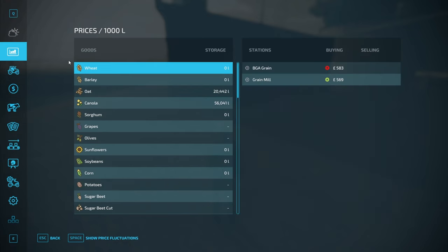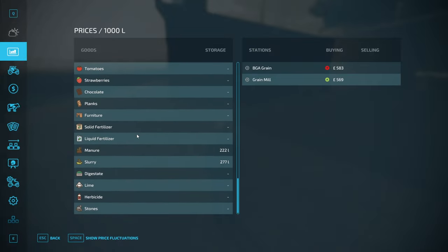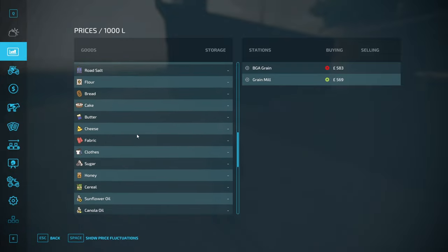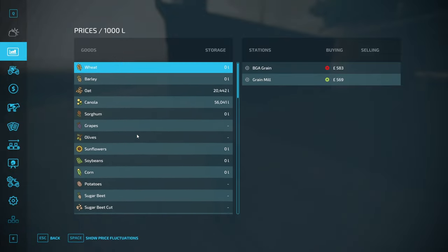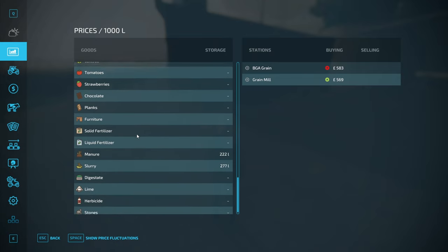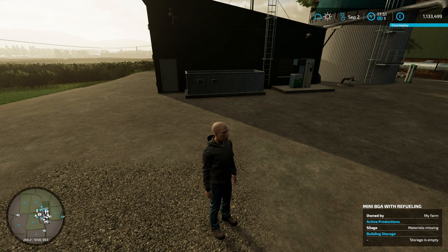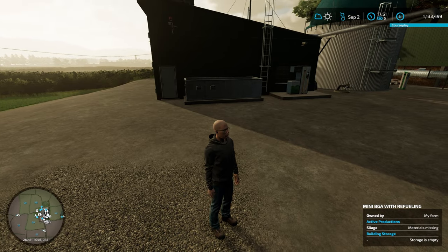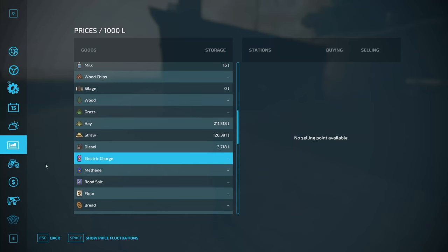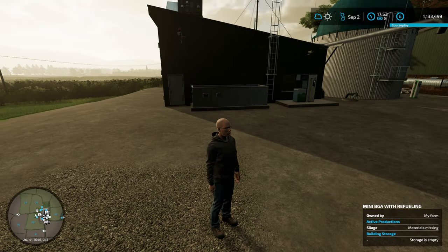One of the features of the update to my BGA is that electricity and methane should be in the list - maybe they're not in the version I'm running. Let me refresh the game. I'm back and found something slightly annoying which didn't crop up in my testing - I need to edit the version of BGA I've uploaded. Although it does now show methane and electricity, they don't actually list them because there are no sell points available. I tested it on Elm Creek and it worked fine, but it's not working here - I don't know if it's a feature of this map.